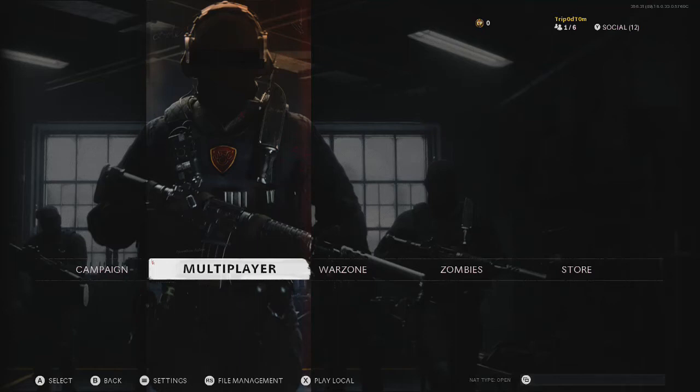Hey guys, this is your boy Tropper Tom and today I'm going to be showing you how to get the achievement or trophy on Call of Duty Black Ops Cold War called Calling It In. For this, what you need to do is get 50 kills with lethal scorestreaks in multiplayer.